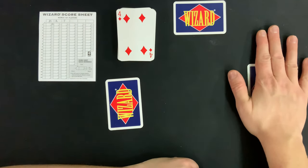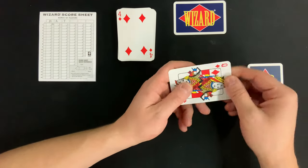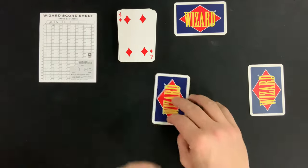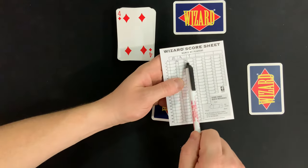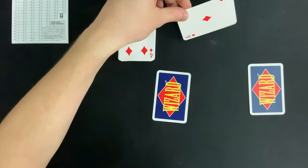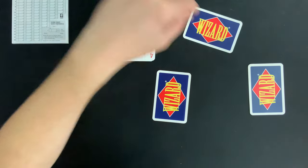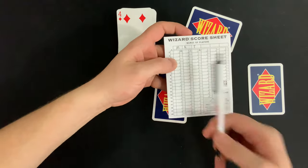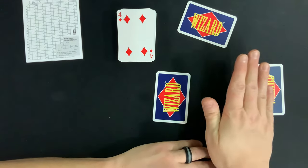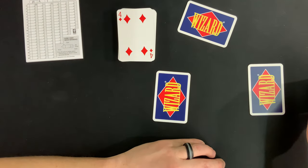The next player looks at a queen of diamonds, which happens to be trump, so they'd probably bid one. The scorekeeper marks one under their column. Then the dealer looks at their ace of diamonds and says they're going to get one trick too, so that gets written down as well.